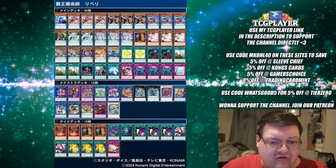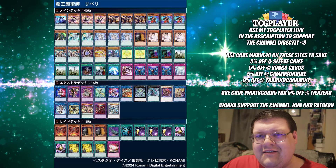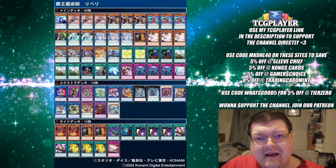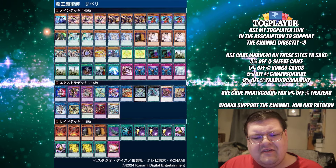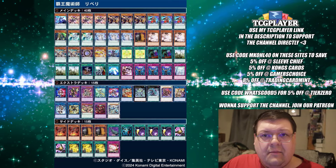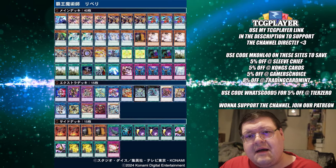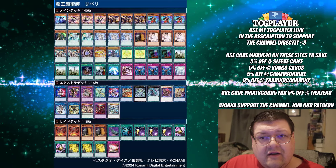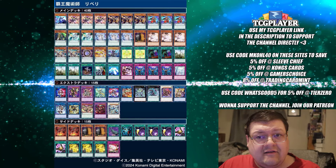We have some Magicians here — one Astrograph. The build is playing one Maxx C for the one Crossout Designator that might actually come up. You also see Gravekeeper's Inscription down here for the high roll, which is understandable. When the Fire format is such a pain, you need to see those cards to put pressure on your opponent — perfectly understandable. You do see the double Talents in the side, so this is pretty strong for a list. I quite like this a lot.